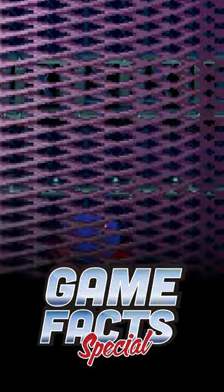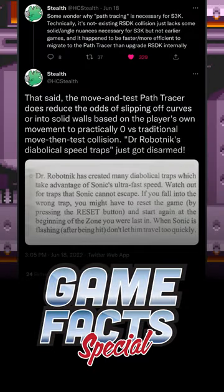In the original Sonic 3 & Knuckles, there were glitches that got players stuck in the level design. These glitches were referred to as Dr. Robotnik's Diabolical Speed Traps in the original instruction booklet.